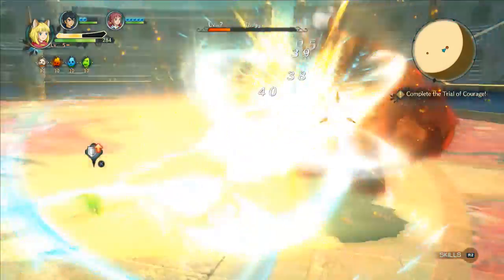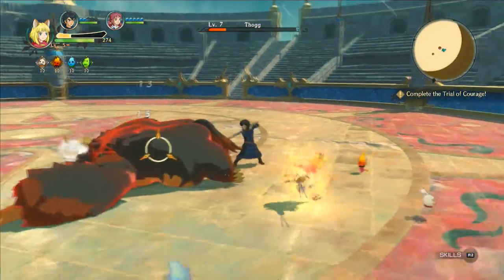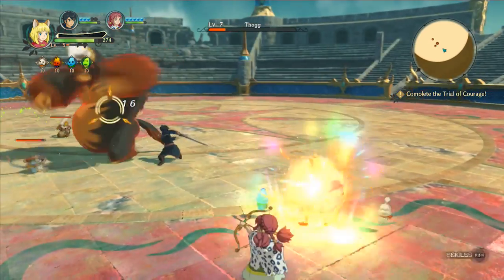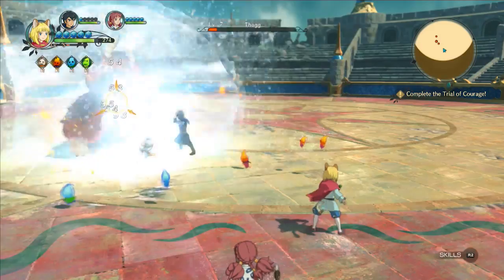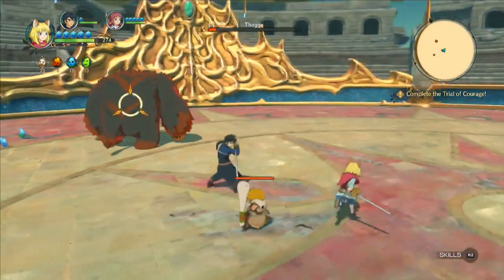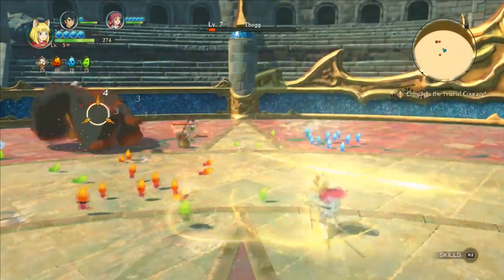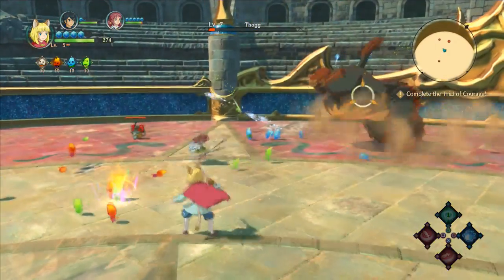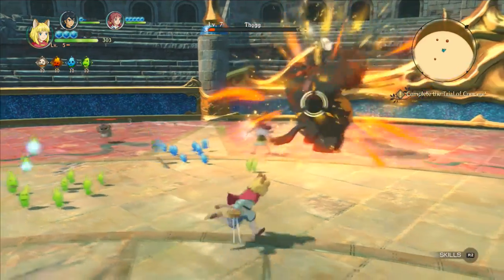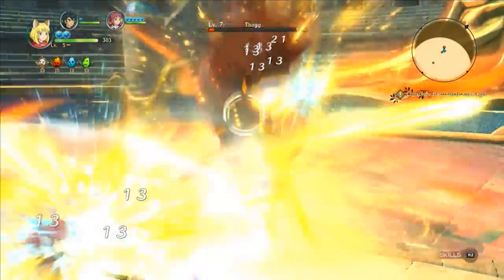Going back to the blue orbs — as you're doing physical attacks, you see those little gems above the life bar. If you want to do a physical or magical attack, every time you do that it's going to cost you one of those pieces. But you can refill those by doing physical attacks against enemies. It doesn't recharge over time — you actually have to perform physical attacks in order to recharge those spheres.